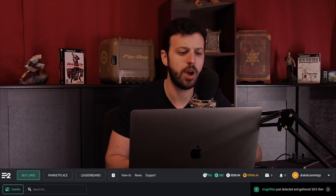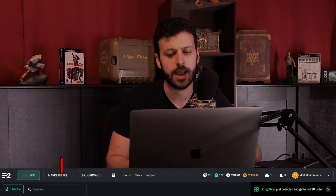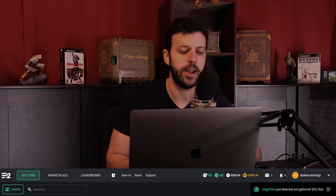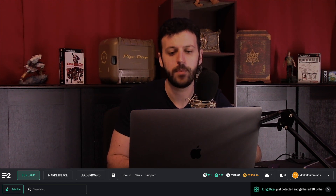Let's go through the top row. It starts with Buy Land, Marketplace, Leaderboards, an activity/notification log, How To, New Support. We'll get to that stuff later. Don't worry about Satellite Search for now — I want to talk about what's up here at the top right now.